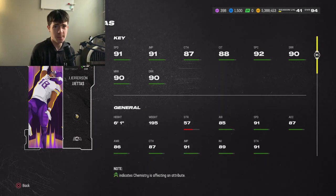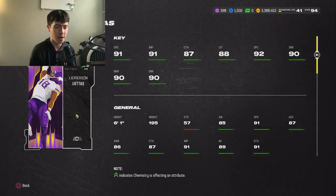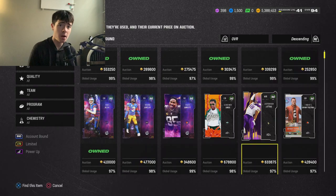Some cards really do just play different. I 100% recommend this card if you're in need of a wide receiver. He's a little expensive right now — obviously all these cards are pretty expensive — so do what you want with that, but JJ Ettas is a very, very good card.